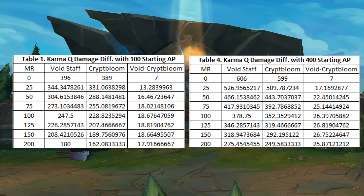Let's look at Karma first. The MR column stands for Magic Resistance of the Enemy. The Void Staff column represents the damage of the champion with Void Staff. The Crypt Bloom column represents the damage of the champion with Crypt Bloom. And Void minus Crypt Bloom is the difference in damage calculated by subtracting Crypt Bloom's damage from Void Staff's damage.